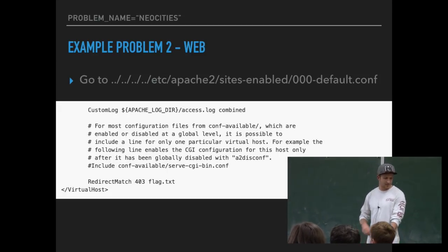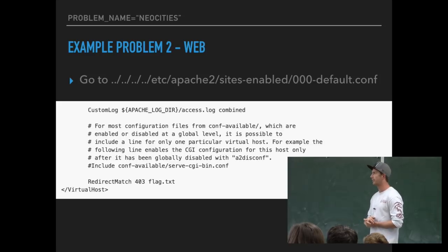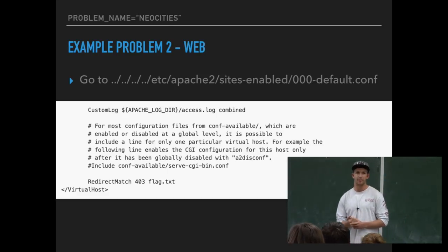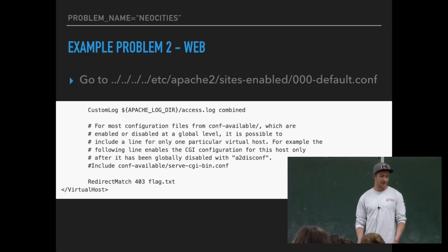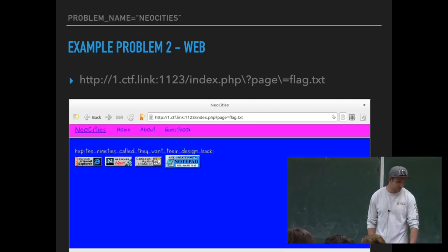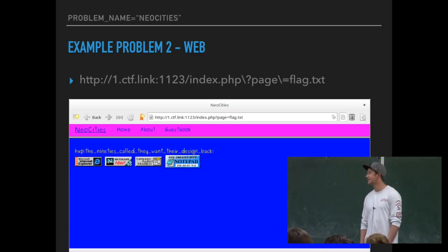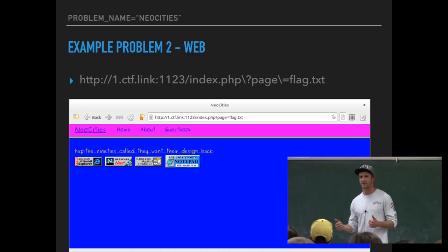Looking at the Apache default configuration file, at the bottom it says 'RedirectMatch 403 flag.txt.' That looks pretty interesting — flag.txt is usually somewhere you want to be. A 403 means you're trying to access something the server does not allow. That line of code means: if you attempt to access something the server denies, it redirects you to flag.txt. So what can't we access? When we find something inaccessible, it spits out the flag. It says: 'The 90s called, they want their design back.' You take that flag, submit it to the system, get your points, and climb the scoreboard.